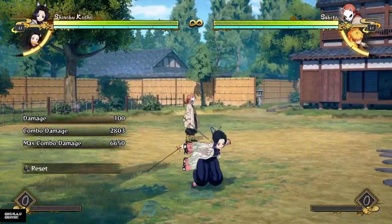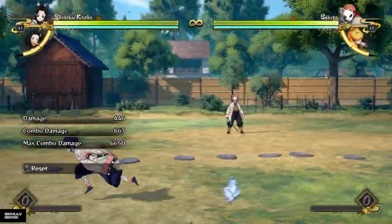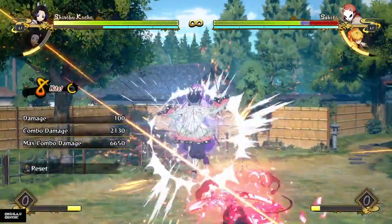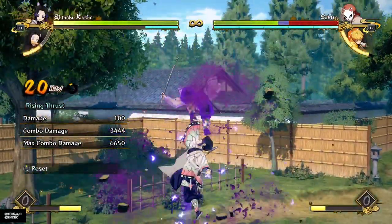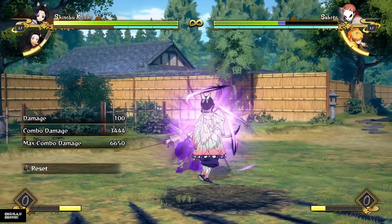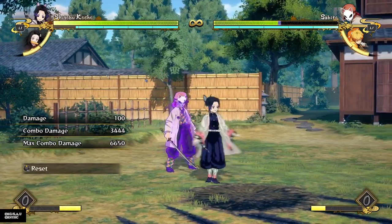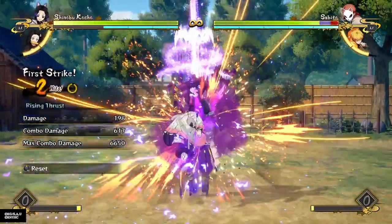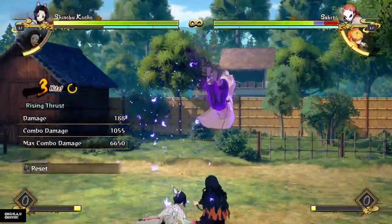One of the most damaging combos she can get is if she hit confirms from her swift thrust. If you dodge something or the opponent gets beat out by this special move and you do your basic combo from it, this ends up being a lot of damage — half of the opponent's life for a simple combo that goes into a hard knockdown. You can build back meter and your support gauge, and that's a lot of damage for Shinobu, so make sure you're getting good combos off of your swift thrust or you're just wasting good damage.